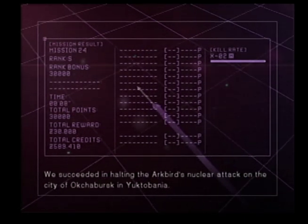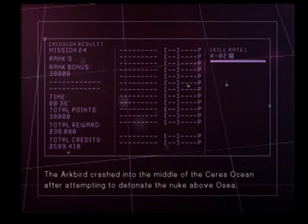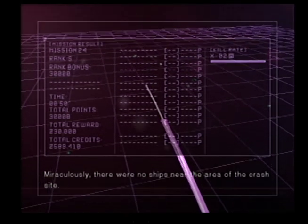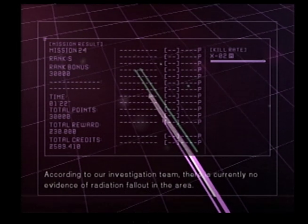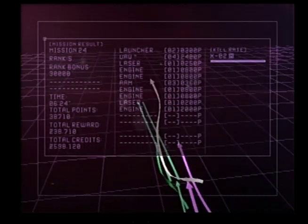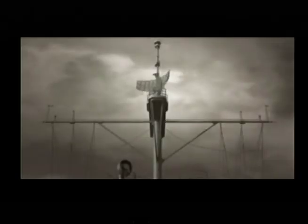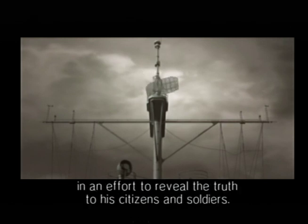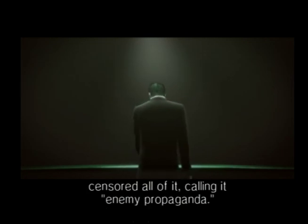We succeeded in halting the Arkbird's nuclear attack on the city of Akhjabursk in Yuktabania. The Arkbird crashed into the middle of the Ceres Ocean after attempting to detonate the nuke above Osia. Miraculously, there were no ships near the area of the crash site. According to our investigation team, there is currently no evidence of radiation fallout in the area. The President broadcast his voice repeatedly in an effort to reveal the truth to his citizens and soldiers. However, the central government, now run by the Vice President and his generals, censored all of it, calling it enemy propaganda.